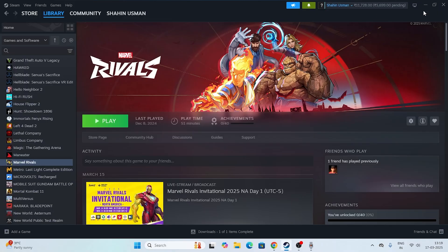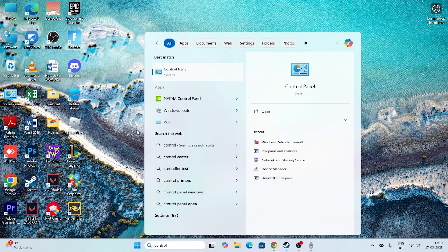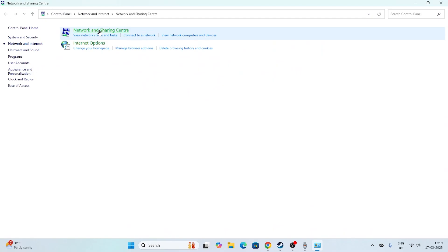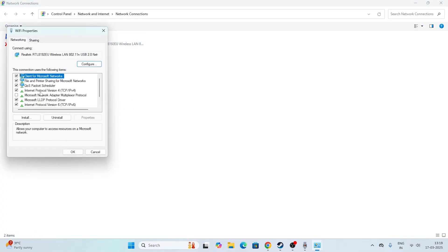The next step is to go back to Control Panel, click on Network and Internet, then go to Network and Sharing Center. Click on Change Adapter Settings, which will open the adapters list. Select your Wi-Fi connection, right-click and go to Properties. You will see an option called Internet Protocol Version 4 (TCP/IPv4) — click on it and go to Properties.